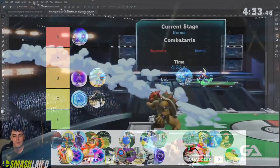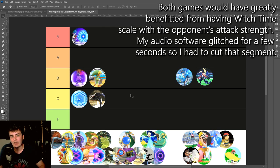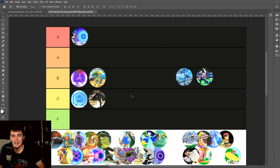You block a move, you get Witch Time, and then you Smash Attack them. That's really most of what you're able to get. Maybe you can do a single hit or two to get a combo setup started, but Smash 4 was really overpowered — it was also really interesting and exciting — whereas Ultimate Witch Time is not really anything to write home about.